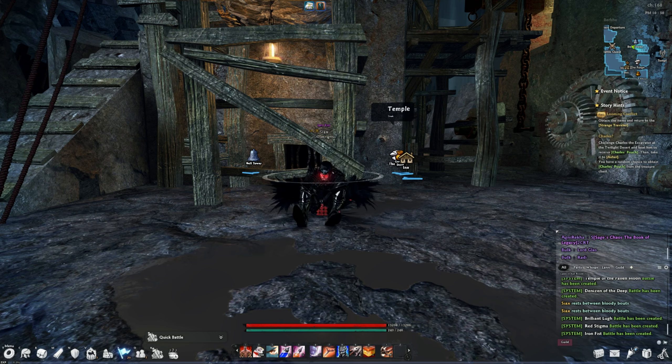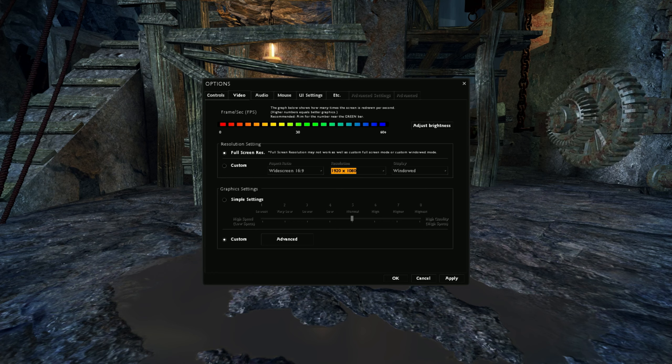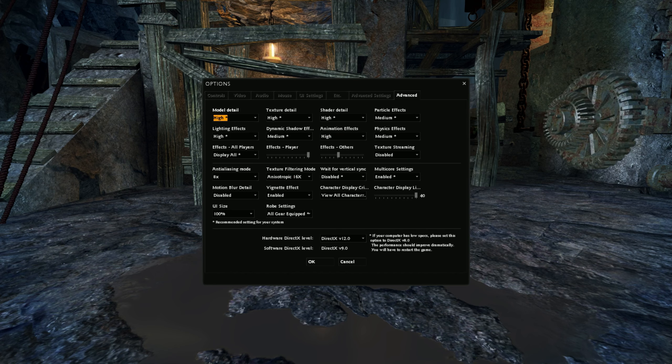Vindictus isn't the best optimized when rendering certain graphics, and you may run into low FPS issues. Instead of using the graphics slider, go into advanced and play around with the graphics settings. One of the biggest FPS killers in the game is the shader detail, the dynamic shadow detail, and particle effects. If you're having FPS issues, try lowering these three and it should smooth out your FPS.